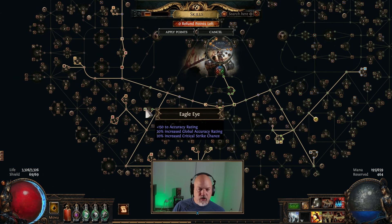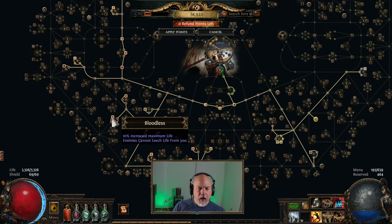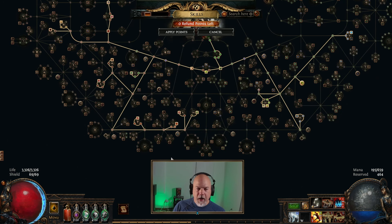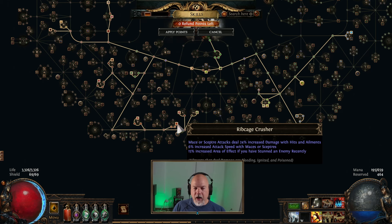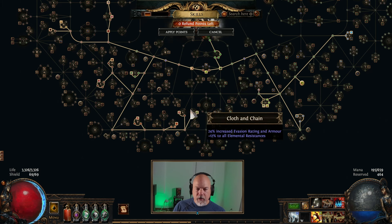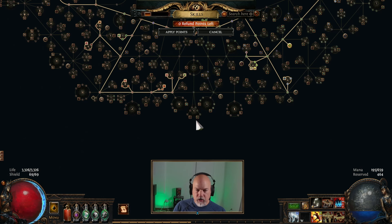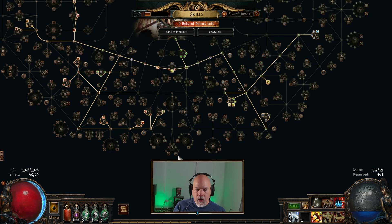On the left side of the tree: Eagle Eye for all the accuracy, Soul of Steel for increased Elemental Res and armor, Bloodless for increased life, Bastion Breaker for increased Phys Damage, Ribcage Crusher for increased area of effect and attack speed, Golem's Blood for regen and max life, and Cloth and Chain because we're right there. I plan on coming over and picking up Disciple of the Slaughter for all the frenzy charge bonuses — 8% chance to gain a frenzy charge on kill. With that, I don't think I'll need Blood Rage.